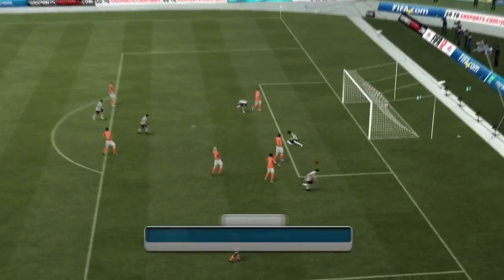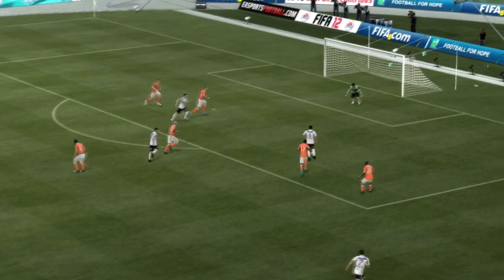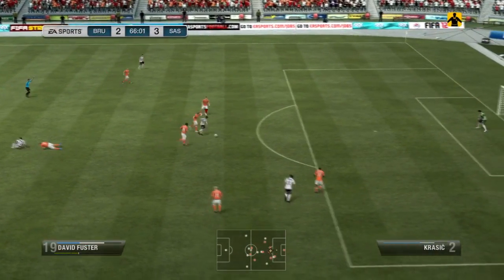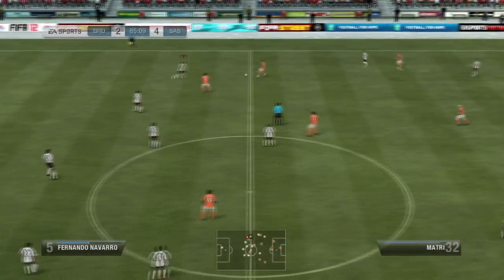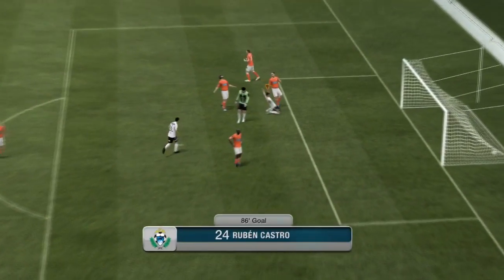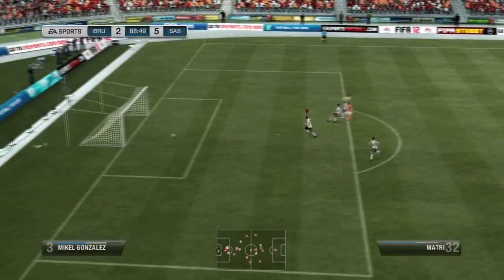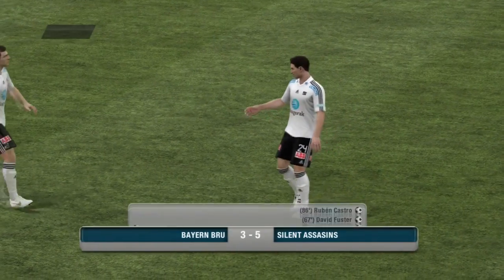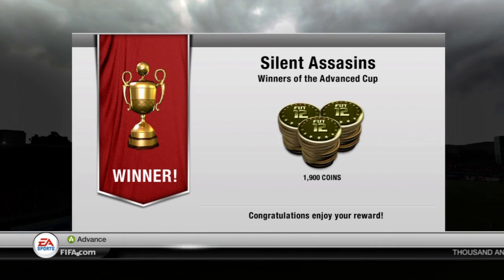Oh, a nice little pass there — boom, take that Balotelli! A sexy little pass, plays it through and finishes it off. In the second half, Ruben holding play up, plays it through to David Fuster, gets past the player — boom, goal! We go up 4-2. Down the wing — sloppy pass, play it to Ruben, back to Ruben, he finishes it into the corner. 5-2 up in the final. He gets a nice ball through, my defender stood still and he gets a consolation goal. But don't worry — I hold out and win 5-3. I won the Advanced Cup with my 75 rated team!